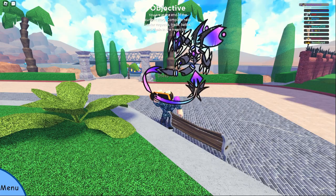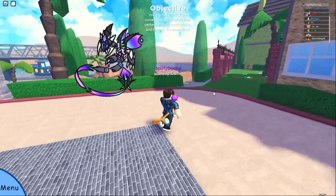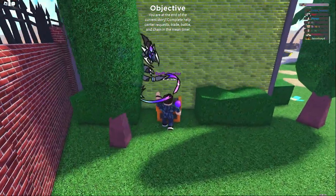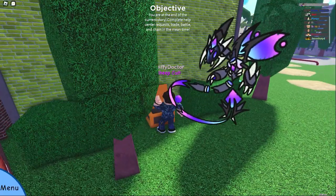Now the second chest is going to be coming over to the right over here. And as you can see right here is the second chest and this one will have five Oasis capsules.